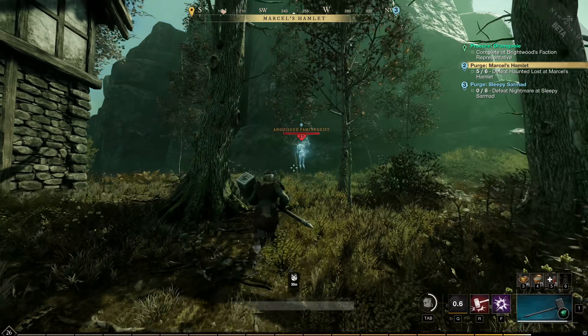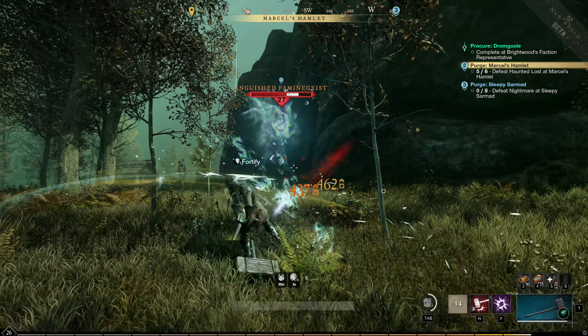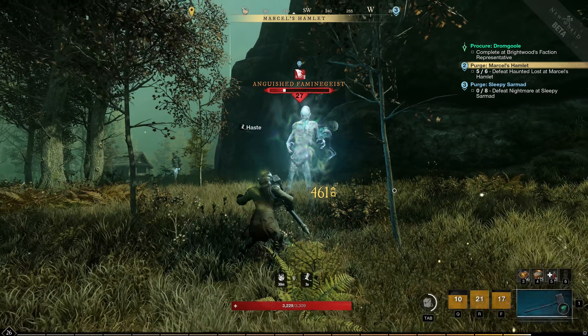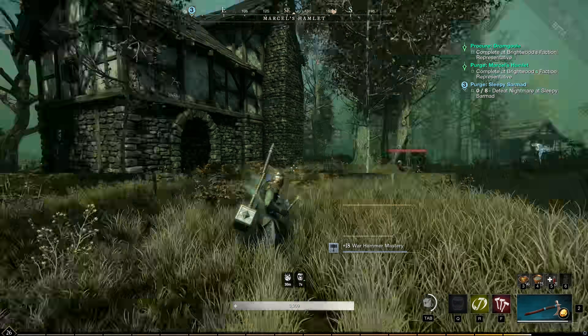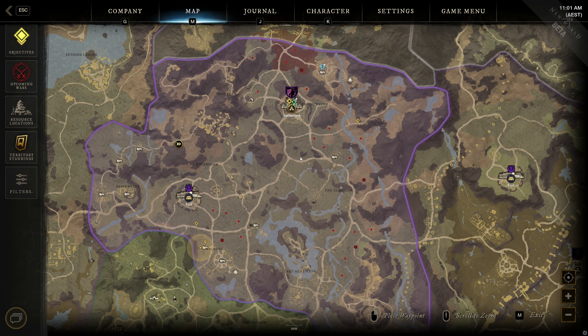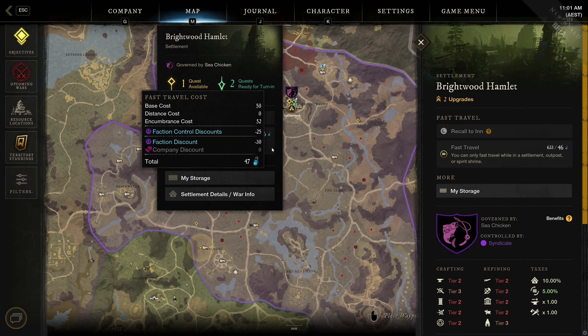New World is a bit more aspirational in its presentation, with the designed intent of doing a lot more churning on the backend on the server side than most MMOs do, using Amazon's own powerful server infrastructure and therefore leaving more local processing power on the user's side to ramp things up in the game as far as presentation goes. At least, that is how it's supposed to work in theory.